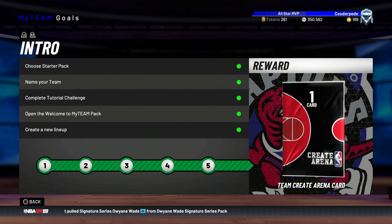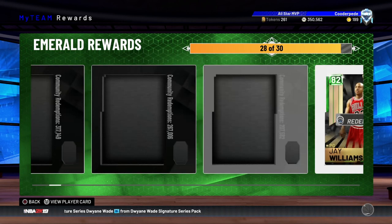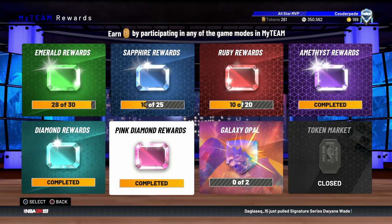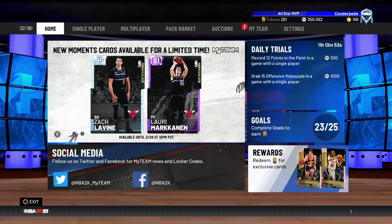In terms of how many tokens it takes to get to this position: to get through the Emerald, Sapphire, Ruby, Amethyst, Diamond, and Pink Diamond reward boards it will take you — you need 10 Emeralds at 3 each, 10 Sapphires at 6, 10 Rubies at 12, 10 Amethysts at 30 each, 10 Diamonds at 50 each, and 5 Pink Diamonds at 250 each. So it's actually 2,010 tokens to get from nothing to the Galaxy Opal board. That is crazy but it is attainable, as we've proven.